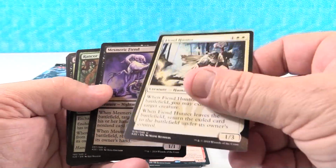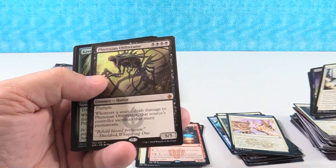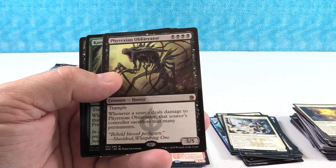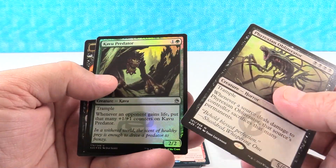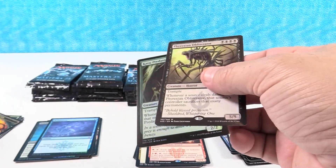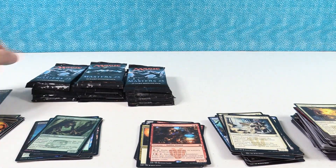Fiend Hunter, Mesmeric Fiend — so I could hunt the Mesmeric Fiend with this guy. Phyrexian Obliterator — that is a great mythic. That's about 15 to 20 bucks. And Kavu Predator is our foil, so no big deal there with the Kavu. But the Phyrexian Obliterator — definitely good.